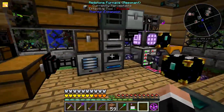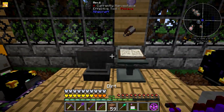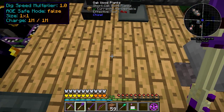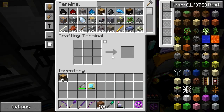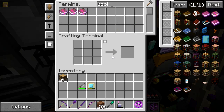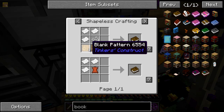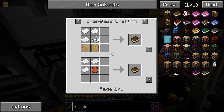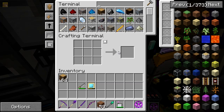There are still one or two little things I want to do. I keep meaning to make an efficiency 5 book for my shovel, and I have enough XP. I love the fact that you can make books with blank patterns rather than leather, which means I just don't need a cow farm. But you can see I am missing paper — that's the only paper I have.